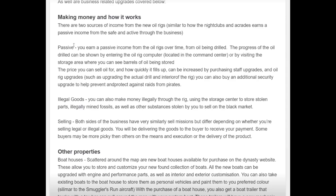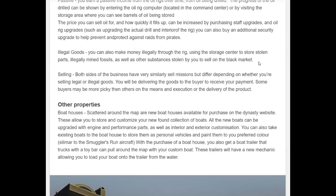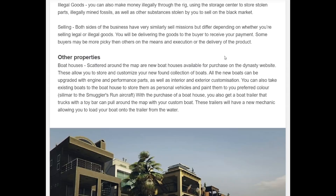What we all care about is how to make money, and there are two sources of income. You have passive income — like the gun running, bunker, and nightclub stuff — where you earn income over time from the oil being drilled. You can see on a computer how much you have left, where the barrel is being stored, and with more upgrades you get more money and it fills up quicker. There are also illegal goods: you can use the storage center to store stolen parts, illegally mine fossils, and sell other substances on the black market. Both sides of the business have a similar sell mission structure.